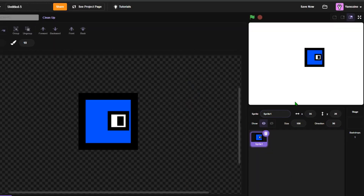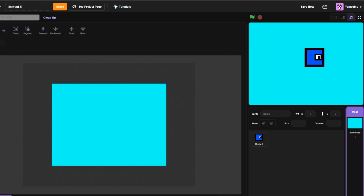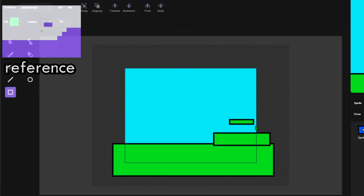Since we have our character, we need to make a backdrop. According to Griffpatch, we don't need to make it too complicated. So let me make the initial background the color of the sky, and basically Griffpatch tells us to just make a very simple ground area for our character, as well as some steps like this, and some kind of obstacles. So I'll just go with this floating green blob.